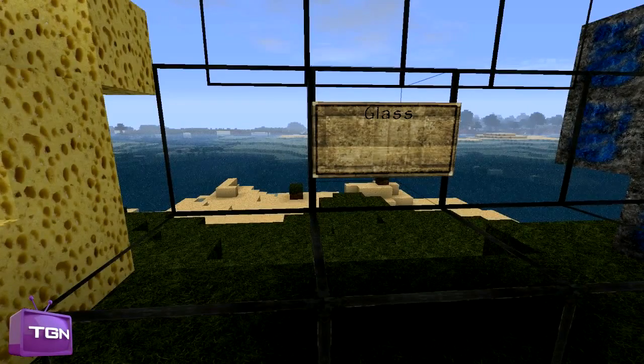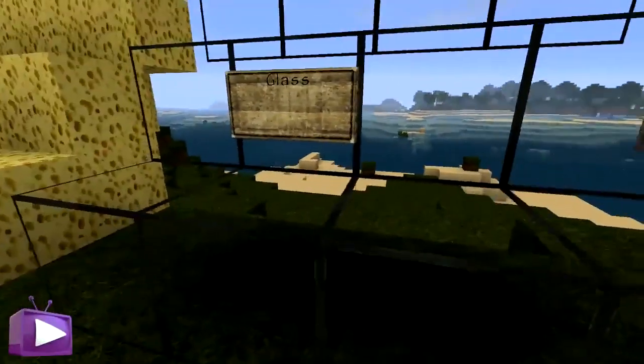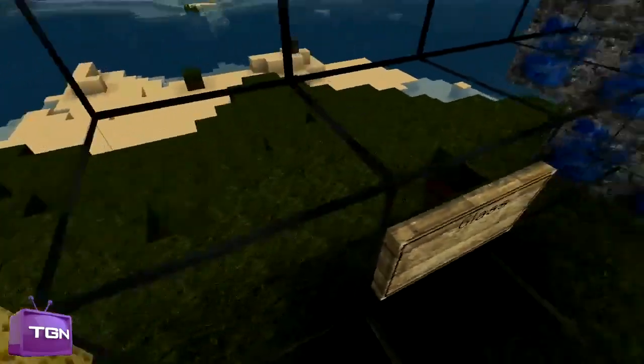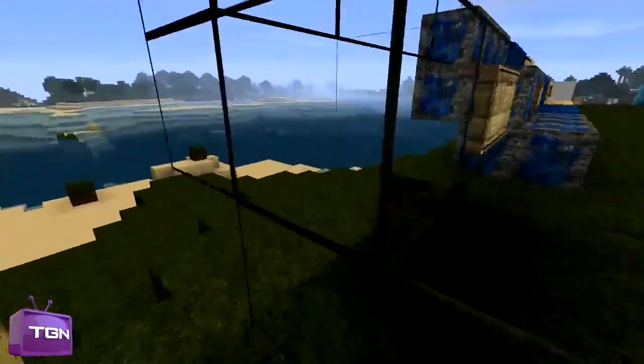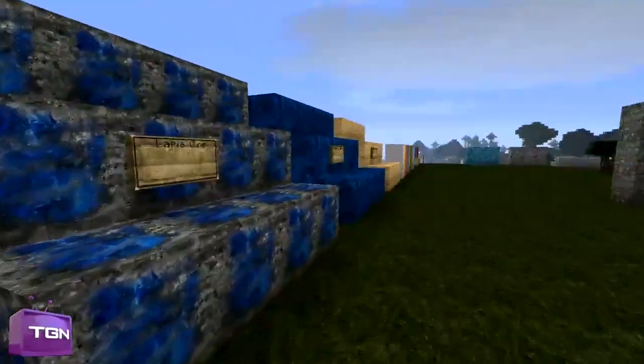Sorry about that — I'm having a bit of a cold lately, it's kind of annoying. But anyway, let's move on. Glass — I do really like the glass. It's got a nice black frame around it which looks very nice and very slick, and it's perfectly transparent. It's not like the default texture pack where the glass has lines going through it, so it's very nice.